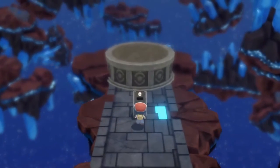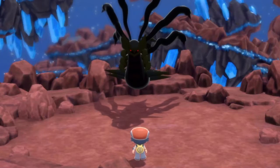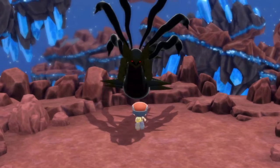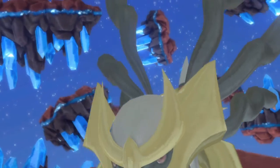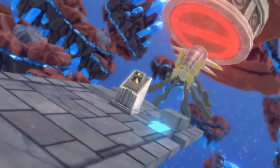The Distortion Room looks incredible on its own, but inside we get to take on a level 100 Shadow Giratina. It's so sick — definitely one of the best things in BDSP. Of course, you can't catch it, which is pretty obvious, but once you defeat it, you'll be back upside down in the Distortion Room, where you can find the Griseous Orb.